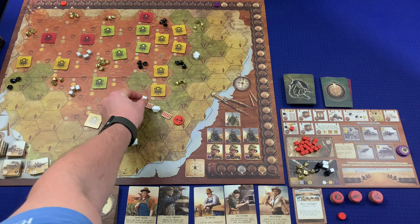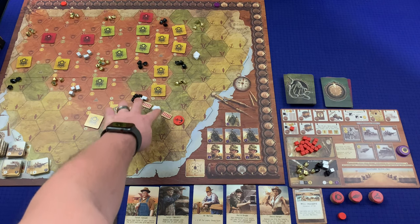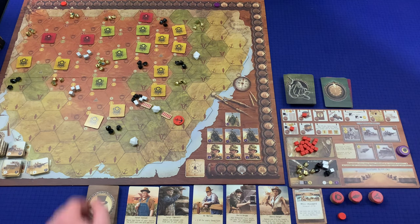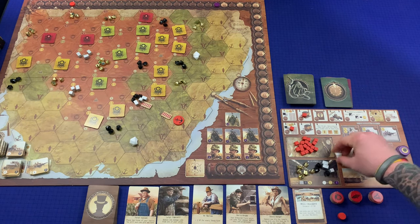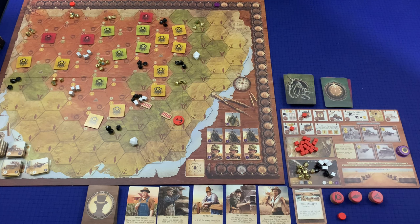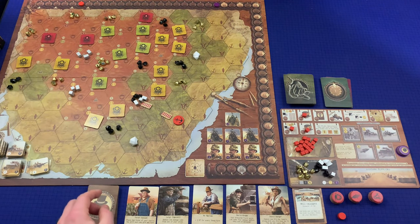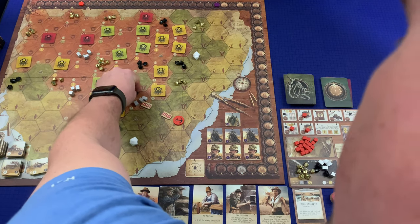And then a railway there. Now I'll go ahead and mine — that's one time to get the phosphate, which comes with a gold as well. Then mining again for one time, I can take all the iron or all the coal — we'll just take all the coal for now.